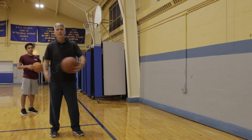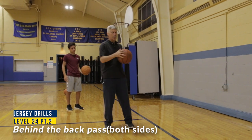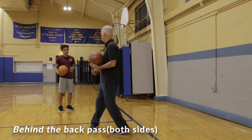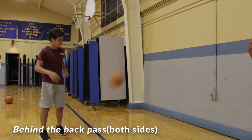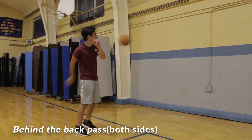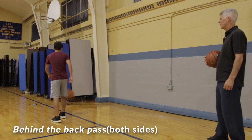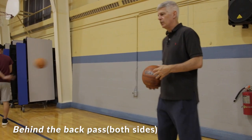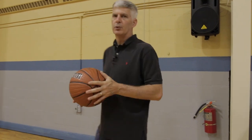Similarly, we're going to do behind-the-back passes. Peter demos behind-the-back to the wall, back to yourself. As you get the hang of it — it's hard at first to get the right angle — you can start to move. Everybody has a dominant hand, so get better with the left too. Do different speeds and energy so that in the middle of a game, you'll be able to make that quick pass without thinking about it.